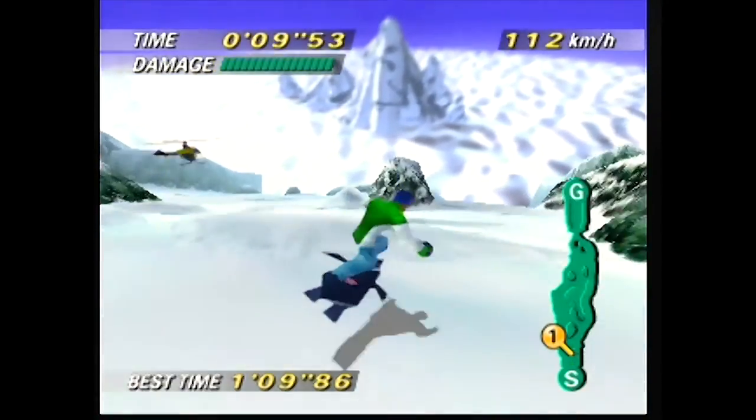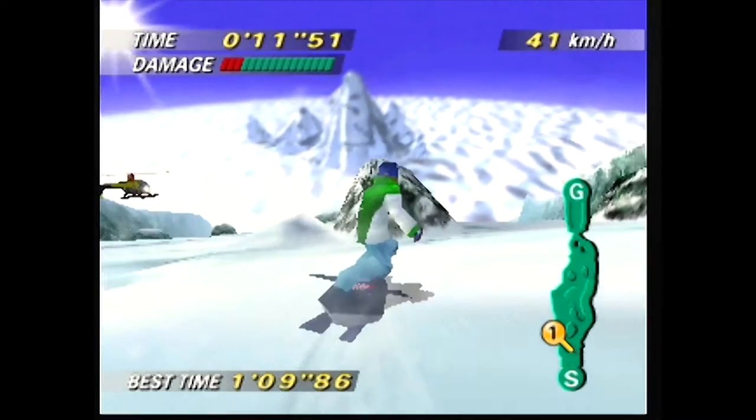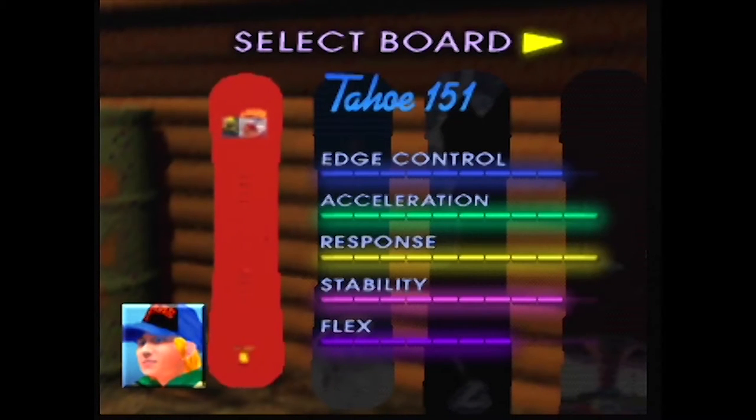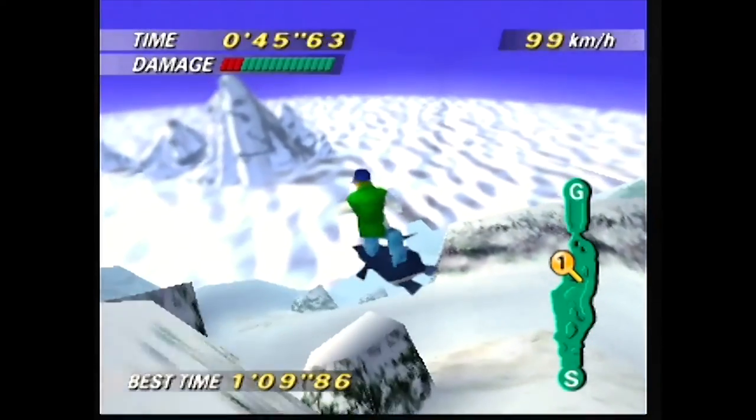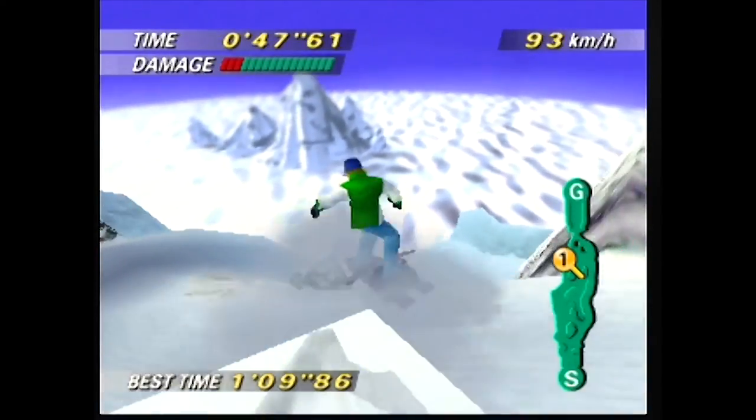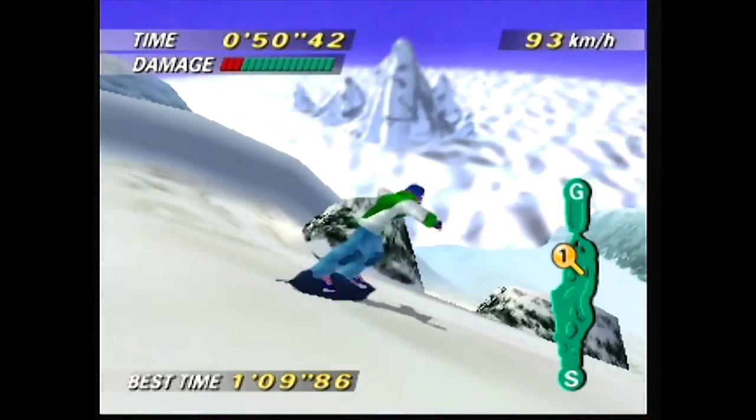Complete all of the tricks in training mode — yes, all of them. And when you get to the board selection screen, go to the Tahoe 151 board, hit C down, and then A. Supposedly, in terms of speed and stunt ability, this is the best snowboard in the game. But I don't know — you decide.